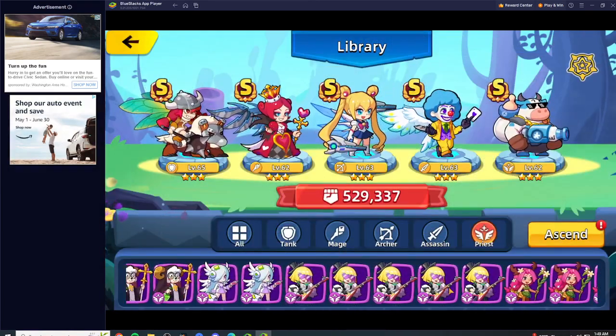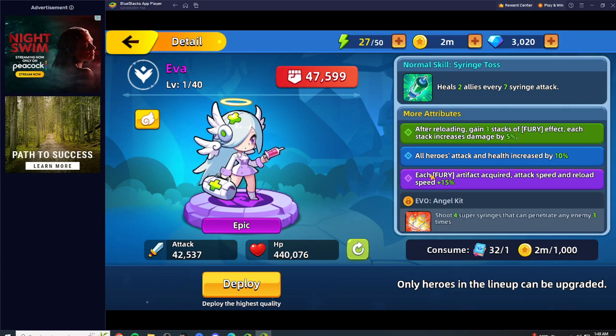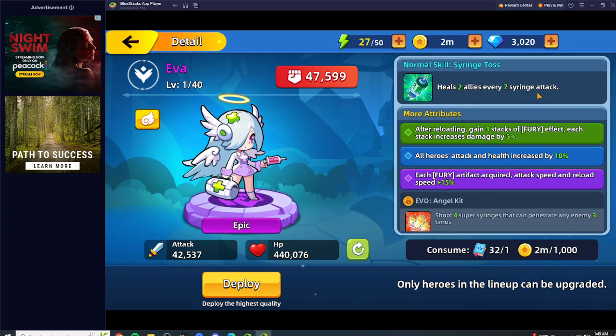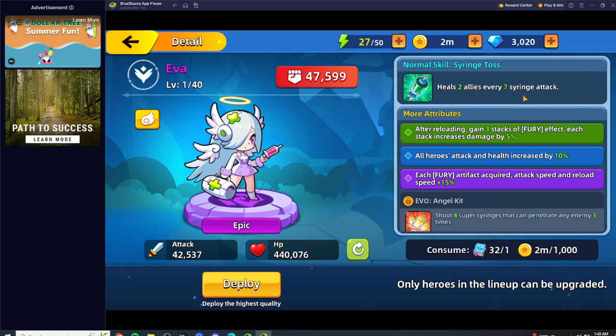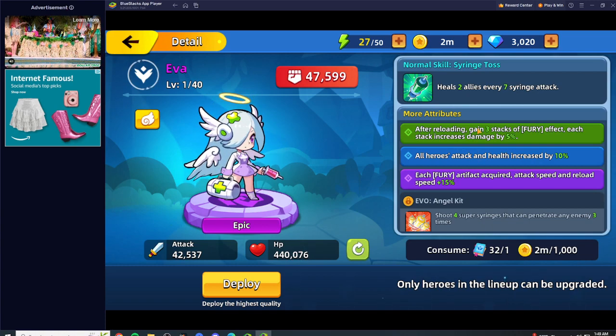As well as Ava — she really synergizes very well with the Fury items. With the Fury items she gets an additional attack speed and reload speed bonus of 15%. So off rip, if you get those two Fury items, you're going to be at 30% reload speed and attack speed. She heals every seven syringe attacks, and she also gives herself Fury, which is going to increase her damage. But we don't really care for her damage — we just want her to attack as fast as possible, because the more she attacks, the faster she's going to heal your team.